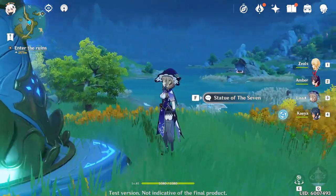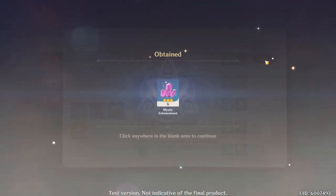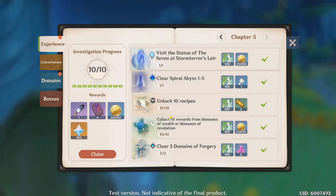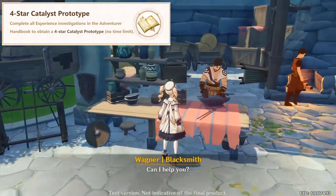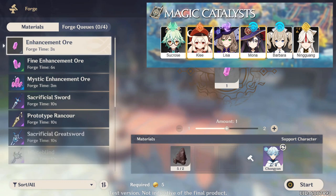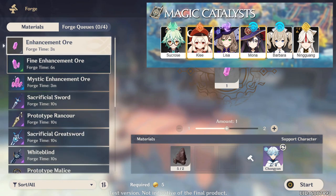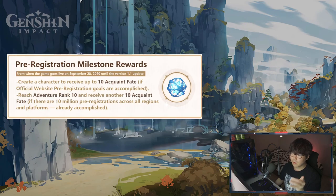They have also added more free things. Once you complete Chapter 4 of the Adventurer's Handbook — which is pretty much an achievement system where you complete certain tasks and get free currencies — you're going to get a free four-star Catalyst Prototype. You take this to the blacksmith in your town and you can craft a four-star weapon for your caster.